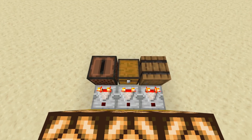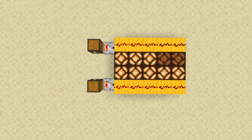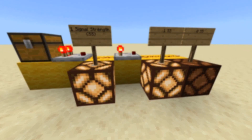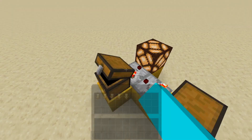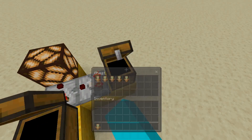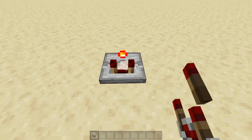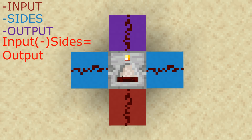Comparators are redstone components that can read the amount of items filling any container, droppers and hoppers included, and output a signal strength accordingly. They can also read signals from other redstone dusts and output the same signal they read. Comparators have side inputs — by default, if the signal on the sides is greater than the signal from the back, it turns off completely. Right-clicking a comparator activates subtract mode, which allows you to subtract the side signals from the back signal; the output is the result of that equation.